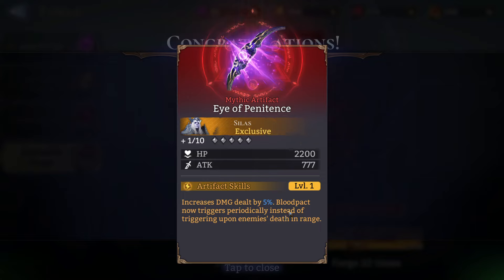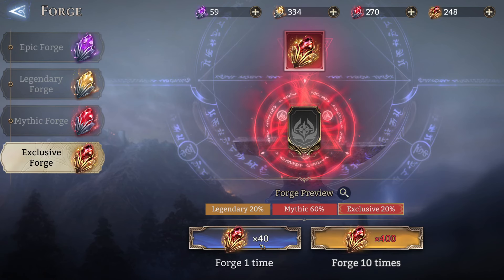I did the calculations before. Why this works well is that in guild boss you don't actually kill any units, so the passive blood pack never triggers. But with the Silas artifact, you might actually get some extra damage periodically, which is much better than not propping that at all. Not sure if it works better than spirit siphon, but I heard in guild boss the Eye of Penitence is actually much better.